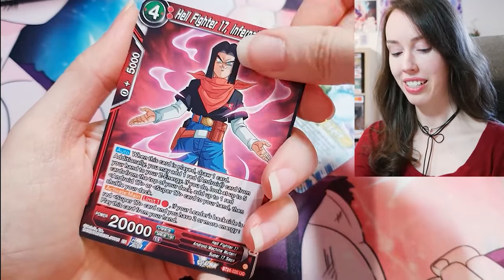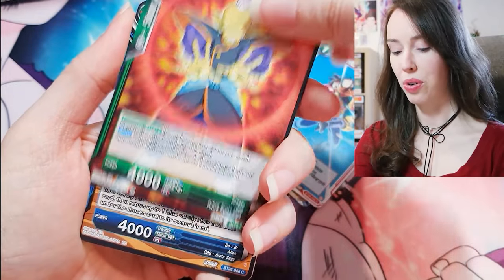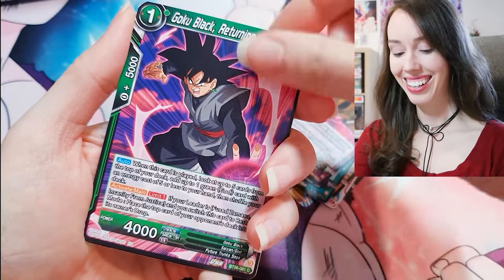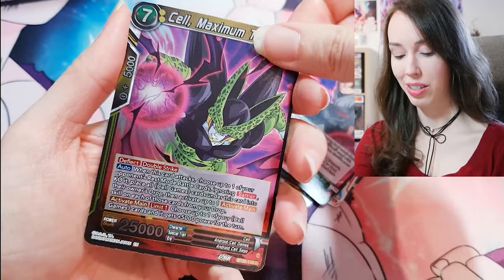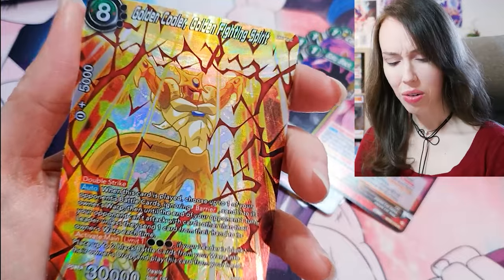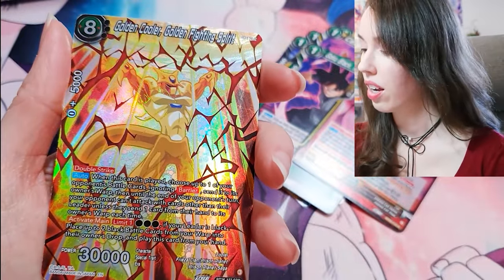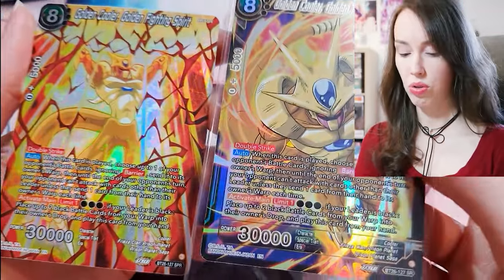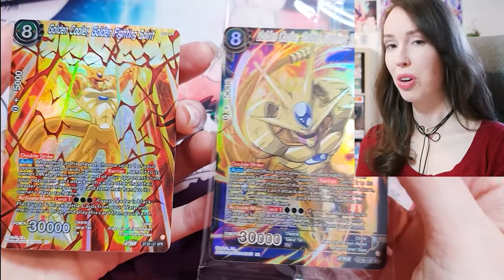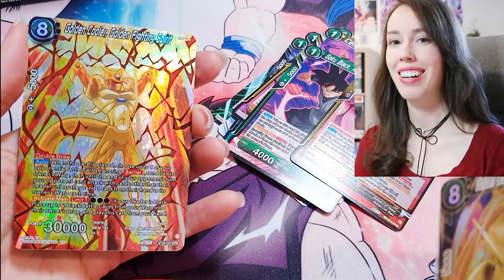Let me know what you guys think of Sparking Zero and how you've been finding it — whether it's been difficult or you're breezing through it as a seasoned gamer. Oh wow — okay, another SPR! Golden Cooler, Golden Fighting Spirit! So it is the SPR version of the SR box topper we got as well. I'm not complaining, they are beautiful, but I was really hoping for a Gohan card.